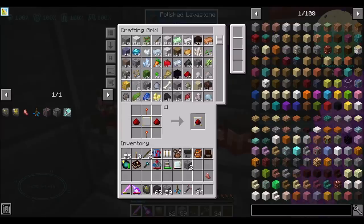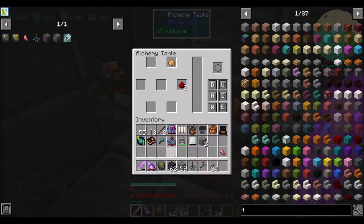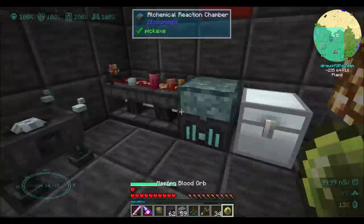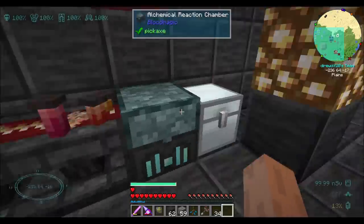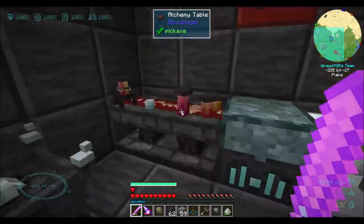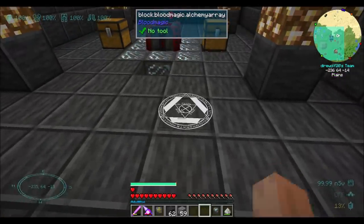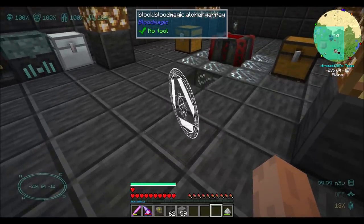For the Bloodlamp Sigil, we're going to need glowstone, torch, and two redstone. And then we also have to put the orb in there. We use the alchemy array — to make that, we take the thing that makes with an imbued slate. And we use autocrafting, which makes me happy and makes me smile every time. I put this on there first, and then this guy. This is how you craft most of your sigils, along with a few other things.